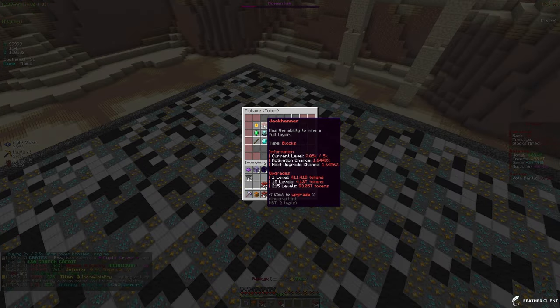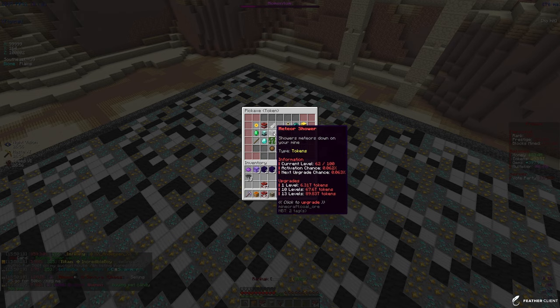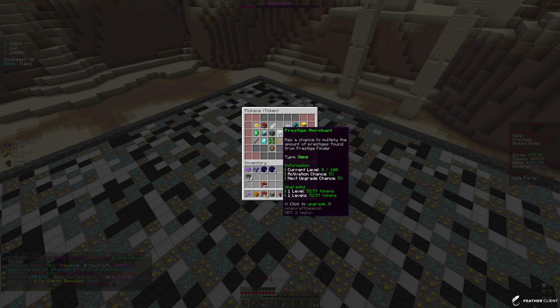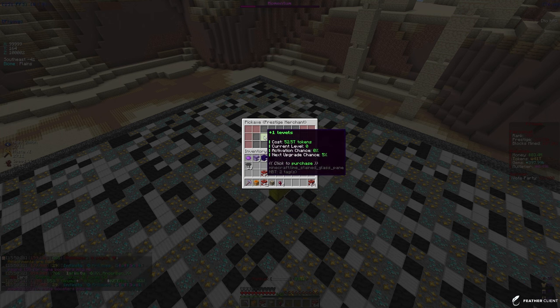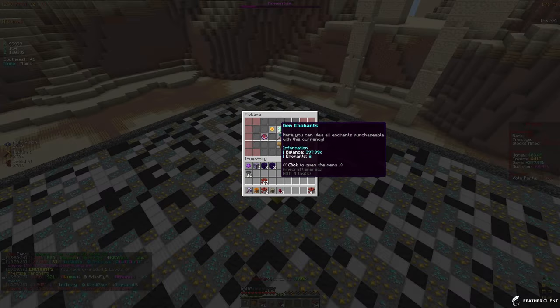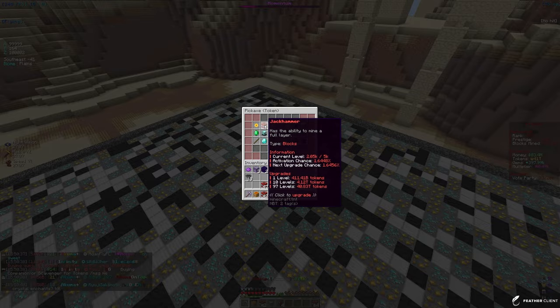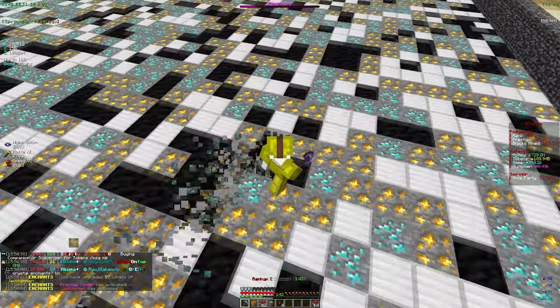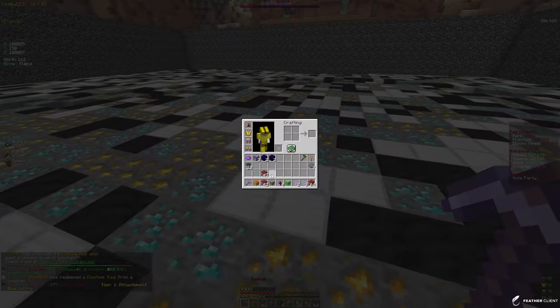We just did prestige finder, so let's go ahead and put those tokens into prestige merchant, which multiplies the amount of prestiges found from the prestige finder enchant. I actually want to put one level there just so it has a chance of working, but otherwise I think I'm gonna put the rest into jackhammer — only 100 levels but it is better than nothing.